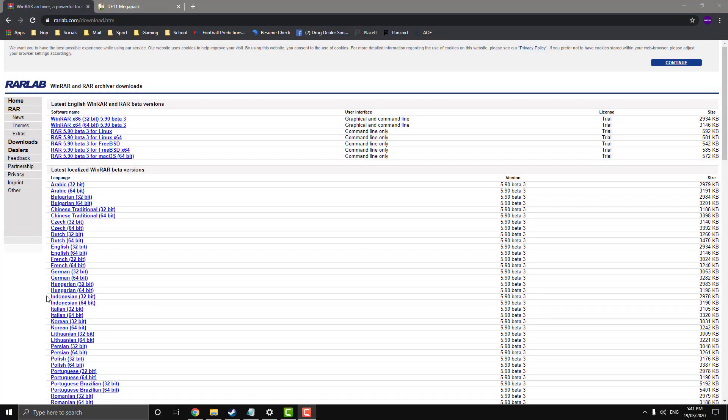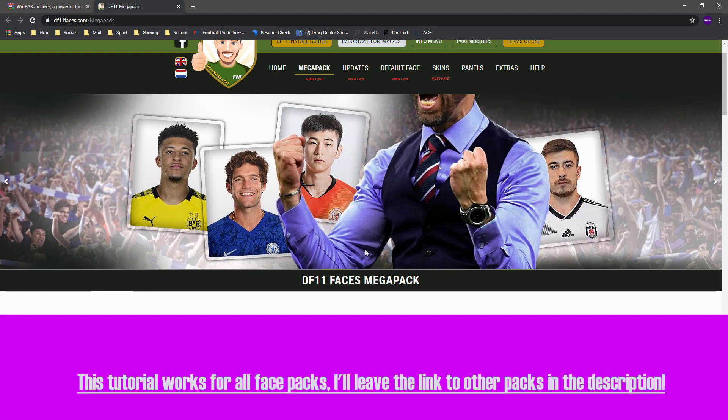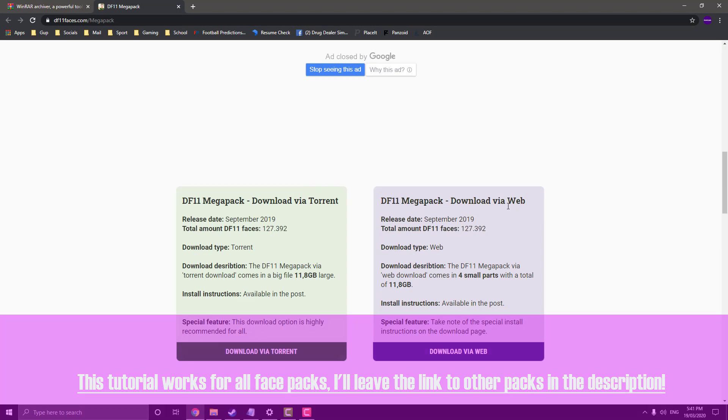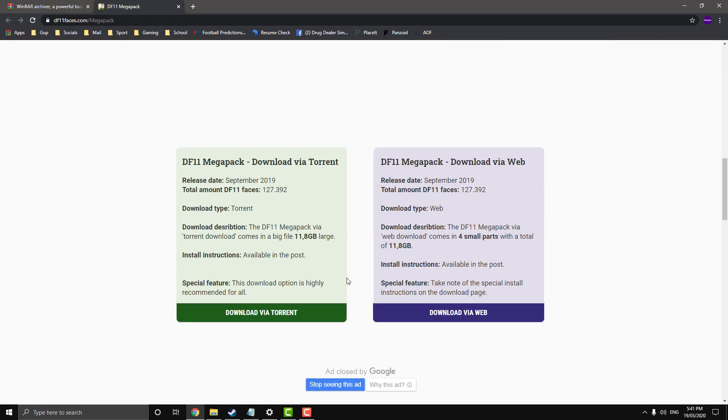First off you're going to need WinRAR — I'll leave the download page link in the description, so just download and install whatever version applies to you. Then we're going to move on to our pack; I'll also leave this link in the description. You can download it via torrent or via the web. It's a massive download — four parts with a total of 11.8 gigabytes — but it adds hundreds and hundreds of thousands of player faces to the game, so maybe do it overnight.